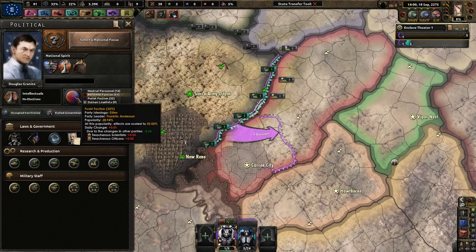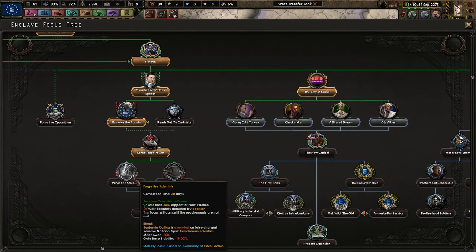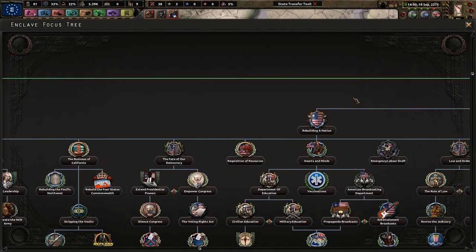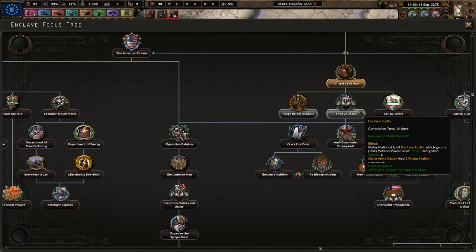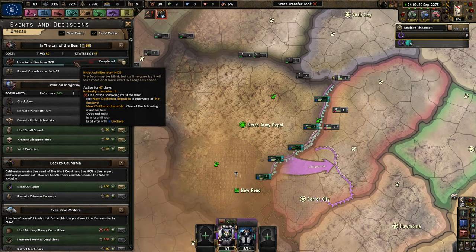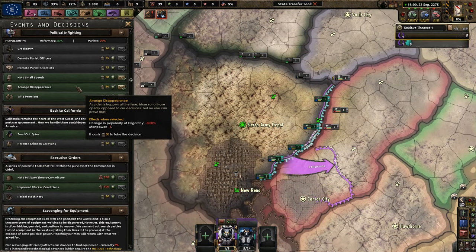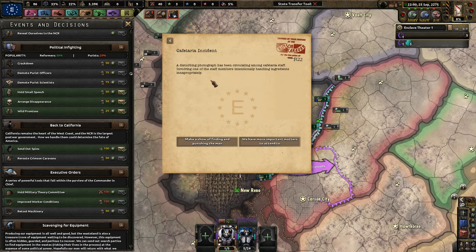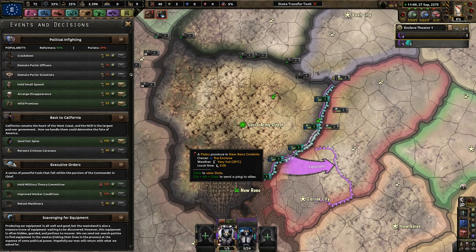One option: hand me my speech so we get more popularity. Another option: one room — where we remove treasonous scientists and officers, we lose Churchill, we get 30% less stability, 30% less war support, and basically civil war. So I don't want to do that. I'm going to be a little bit more peaceful in my approach — we get more political power and more support of technocracy, which is great. We'll have to purge the scientists eventually and then the officers. Gotta love coffee.